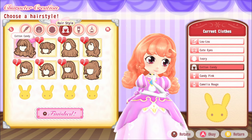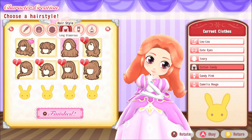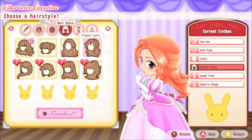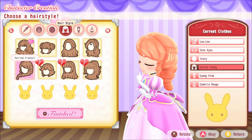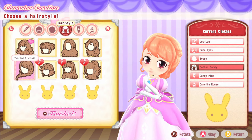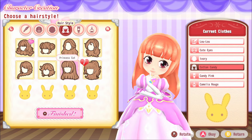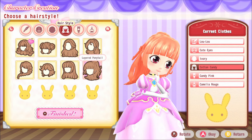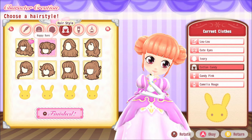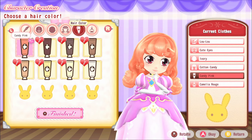There are six skin colors to choose from. For hair, we have Cotton Candy, Happy Buns, Long and Glamorous, Elegant Layers, and a Twirled Fish Braid. I love that all these hairstyles are long because I have long hair and I can never find hairstyles like mine in games. My hair is on the curlier side, so I'm choosing between Long and Glamorous or Cotton Candy. I do have ringlets in real life.